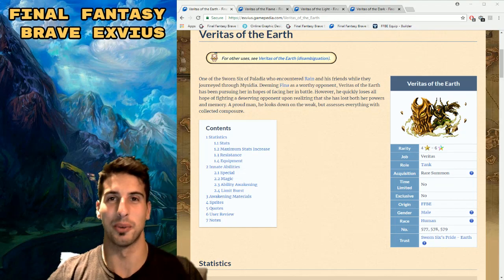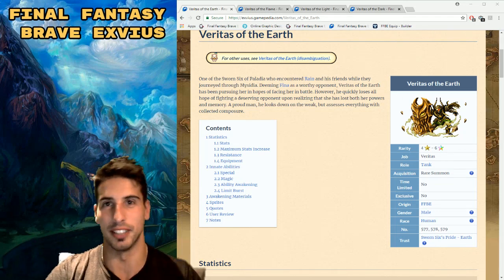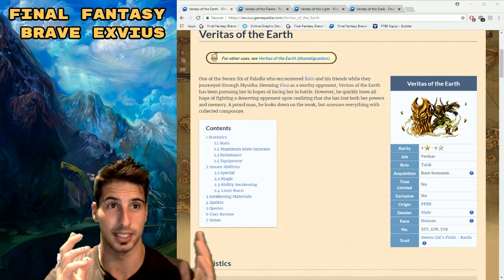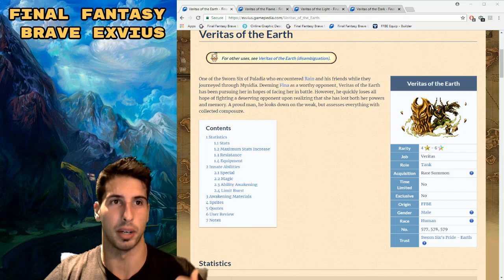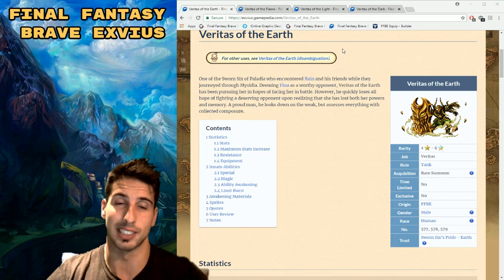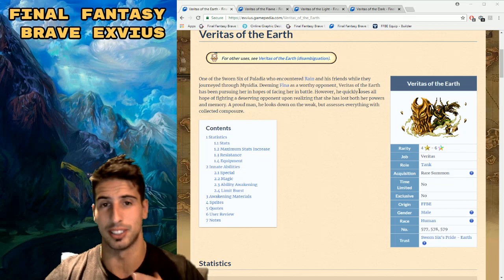Hey, what's going on guys, it's your boy Toasty and today we are back with another Final Fantasy Brave Exvius video. Today we're going to talk about the Veritas — all of them, except Veritas of the Water and the Heavens, because basically their data mine is not there. Those two you're only going to use for their TMs, that's the only thing.